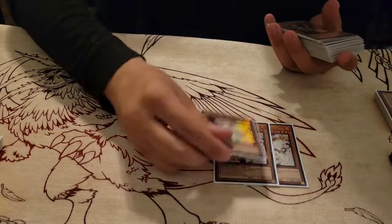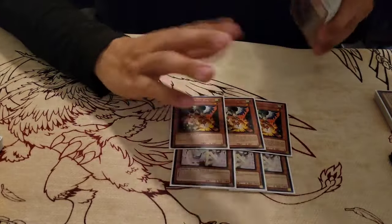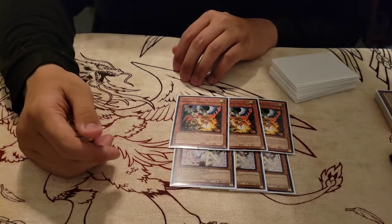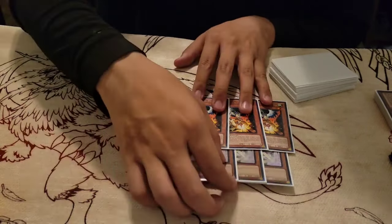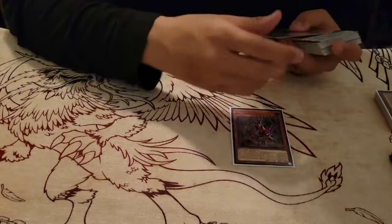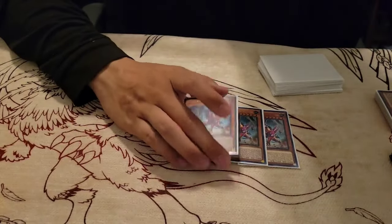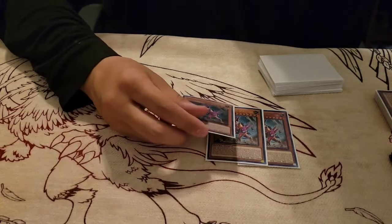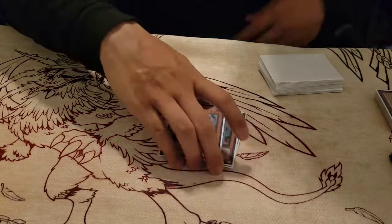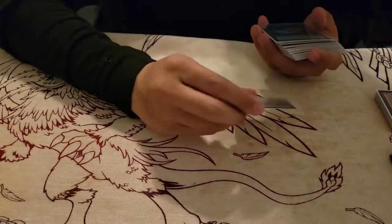That's all the Labyrinth cards. Now for the hand traps. Three Ash — self-explanatory, you have to play it. Covers a lot of decks. Three Drone Lockburn — this is iffy, but I feel like Drone Lockburn is going to be really powerful coming into this format, especially since everything is going to be searching a lot and Fire King is going to be very strong. Then, this is optional — I play three Fenrir. I like to have an extra Fenrir to use the furniture card, have a body, and an interruption. It's an experiment right now.